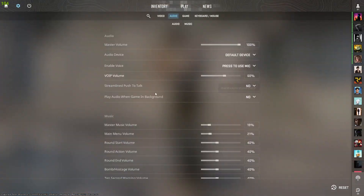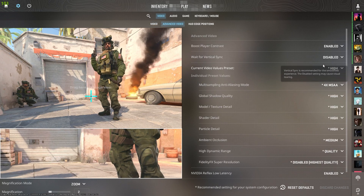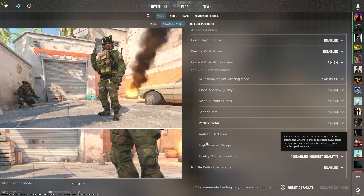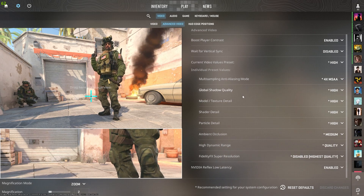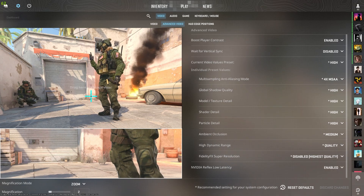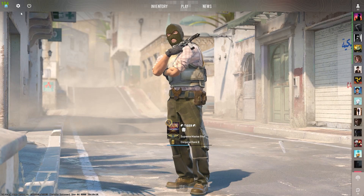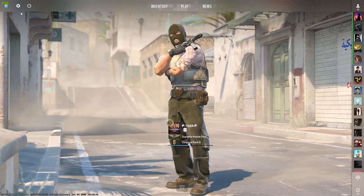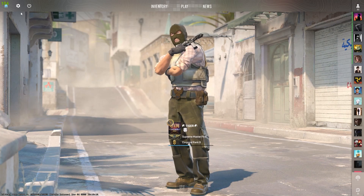I'm going to show you what settings I am currently playing on. I'm playing on 1080p and the video settings are all high — these are set to high by default, I didn't change anything. My specs are an Intel i7-7700K with a GTX 1060 6GB.